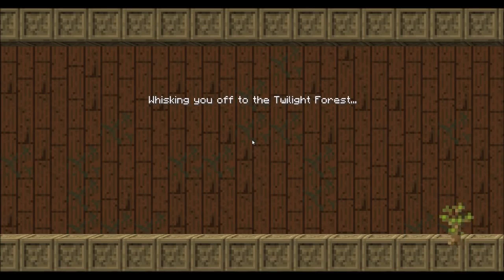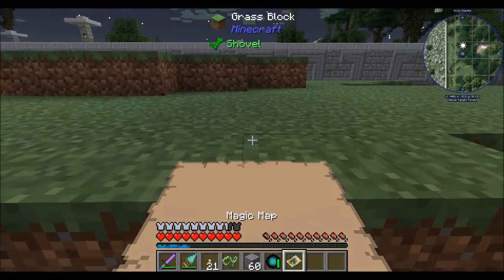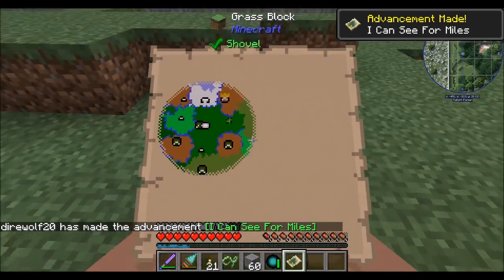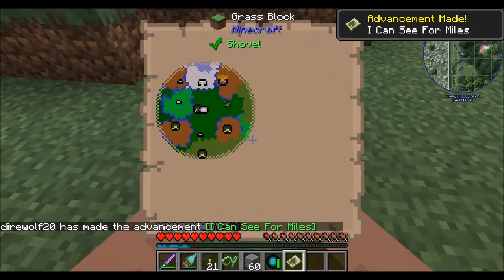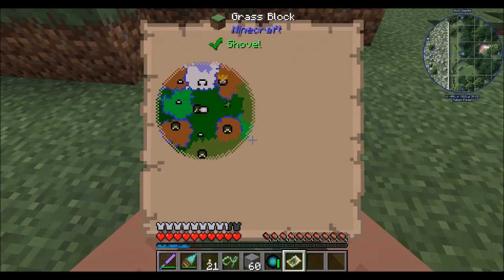Let's take a look at the map I've now made. Ta-da! Right-click activates it, and boom. So we can see on the map there are indications of all different things — basically every little icon on the map is going to be some kind of dungeon-y thing.